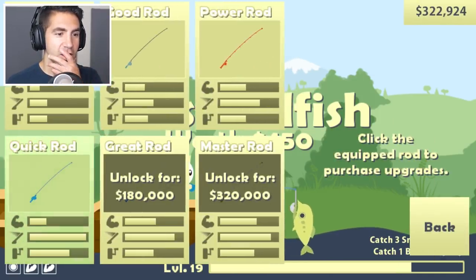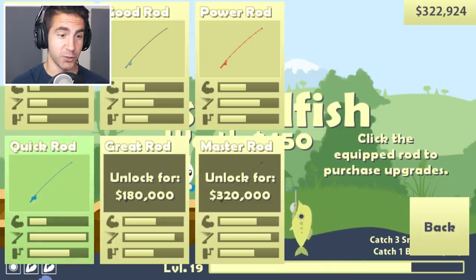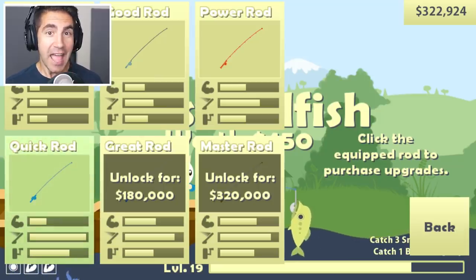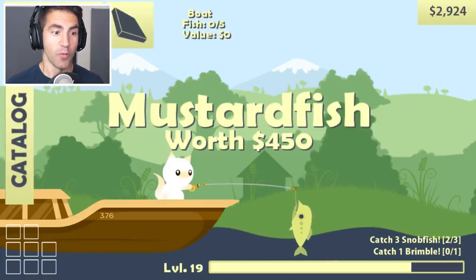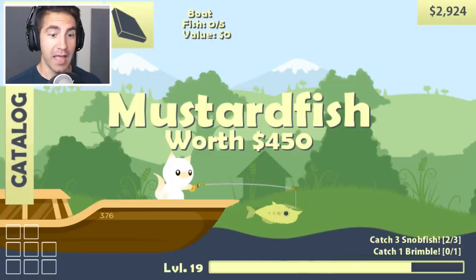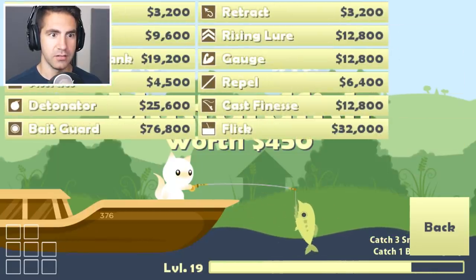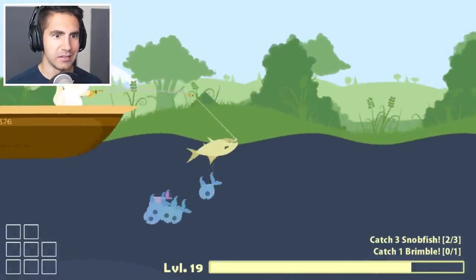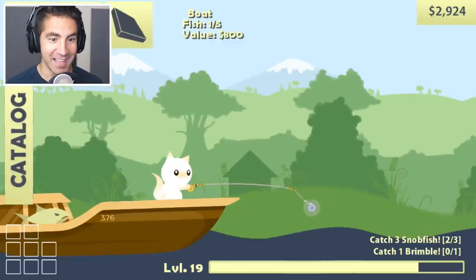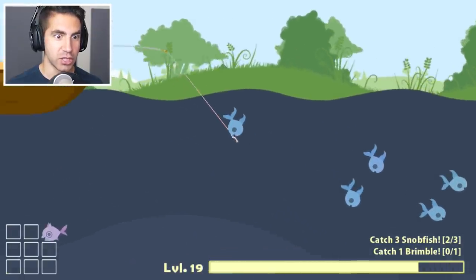Let's take a look at this rod. We got new upgrades. The master rod is 320,000 — that's exactly what I have. You're gonna think I'm crazy, but we're going right past the great rod straight to the master rod. We'll save 180,000 by not buying the great rod. I just bought it with all my money. Achievement unlocked: Rod Master! This is the best rod in the game. Let's upgrade it — wait, we need money to upgrade. I don't have any money. Okay, let's catch something big. I might need to catch some small stuff first. We need money to upgrade the rod, and then we can catch the tiger shark.